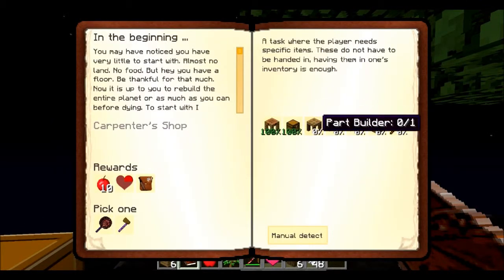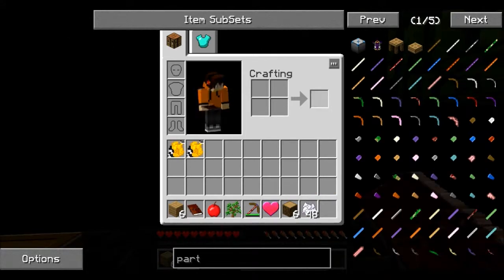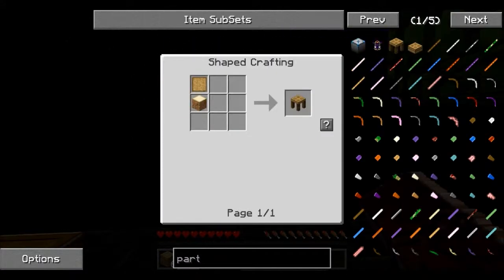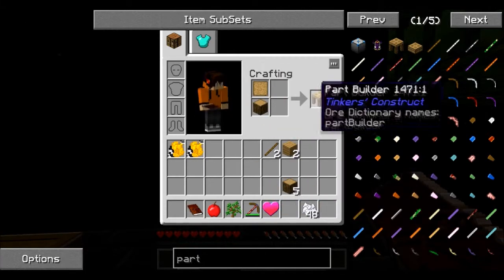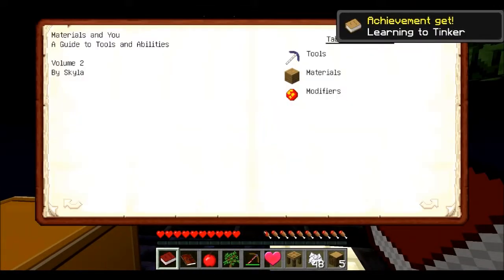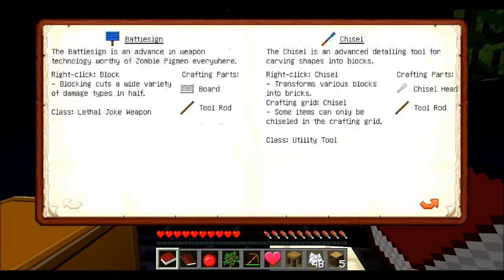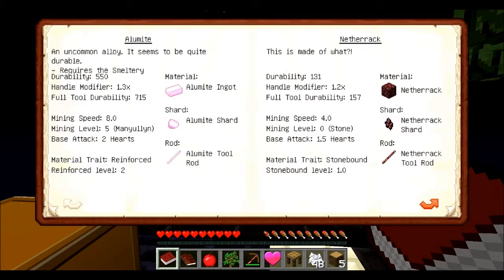What else do we need? A part builder. We'll find out how to build one of these. I believe it goes like that - there we go - and then we need a log. We've got ourselves a part builder and also got ourselves a book. It's about different stuff - I'm not sure exactly, but we'll probably get to all that.